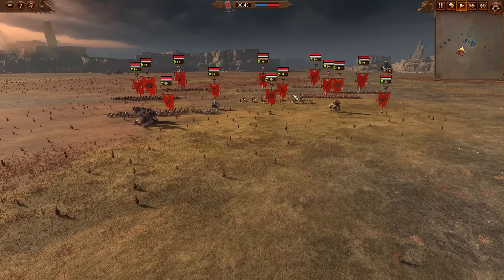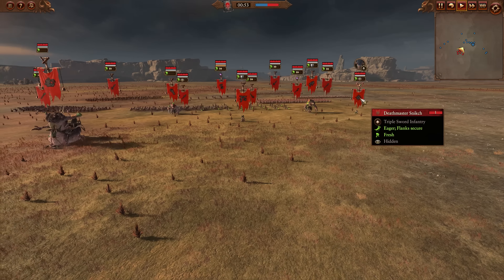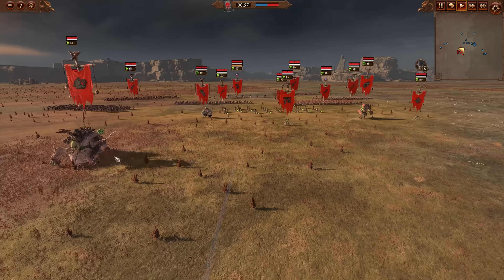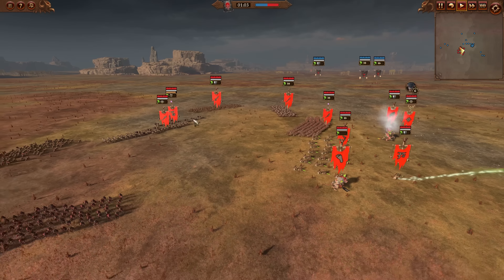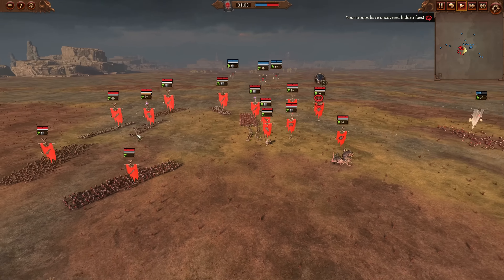The Skaven have gone with quite the array of single entities, although I'm not the biggest fan of this specific composition. Deathmaster Snitch, Warlock Engineer, Gorich, a Mutant Rat Ogre, and a Hellpit Abomination alongside Warp Grinders. They've got Council Guard, Clan Rat Spears, Avalanche Mortars, and Eshin Triads.